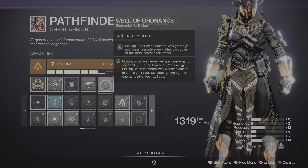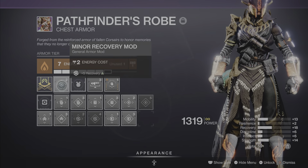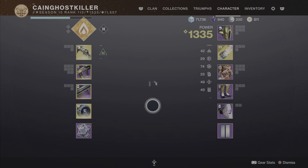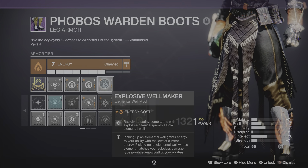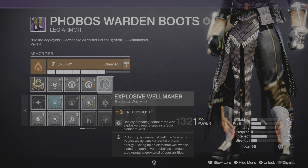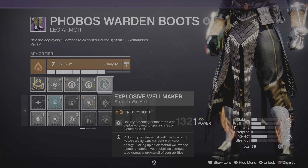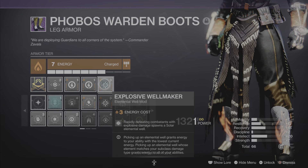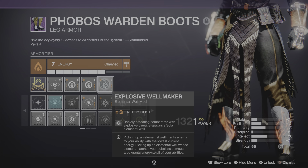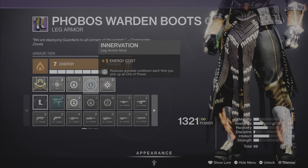Solar elemental wells grant additional grenade energy — we need that. And of course Recovery again to get that super up real quick. If I had it perfectly maxed, it probably goes much faster — maybe at the first run I'd have my super ready. I have Explosive Well Maker, so when I get a final blow or fire explosives it drops those wells, which is very good.